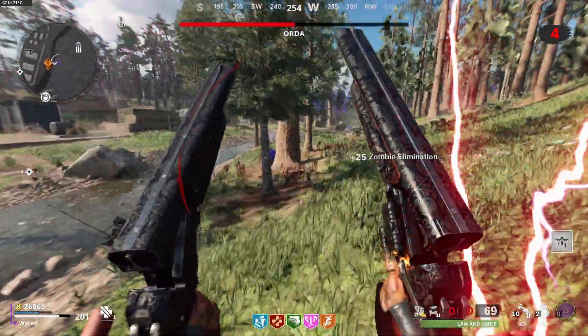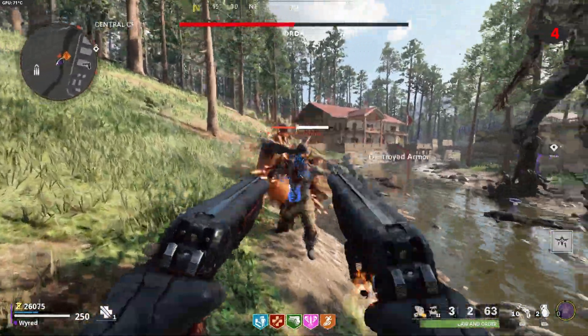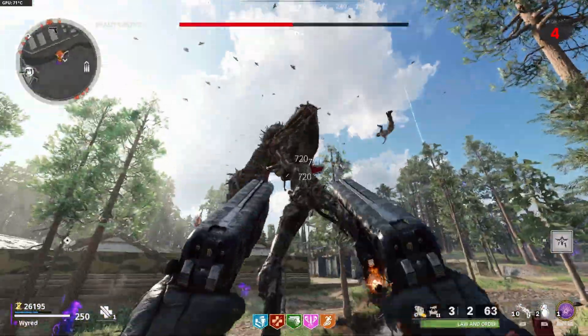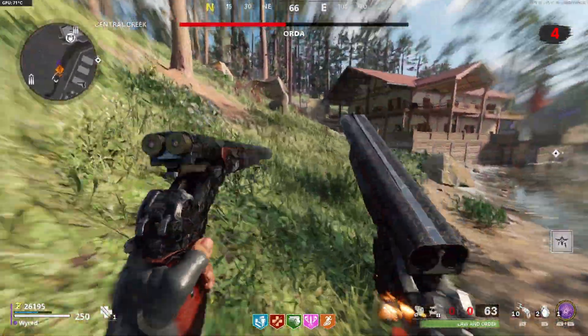Since the Marshall shotgun pistols are such a close-range weapon and they take extremely long to kill him, you have to make sure that your movements are on point so you don't get hit by every one of his attacks, otherwise you'll die extremely fast.